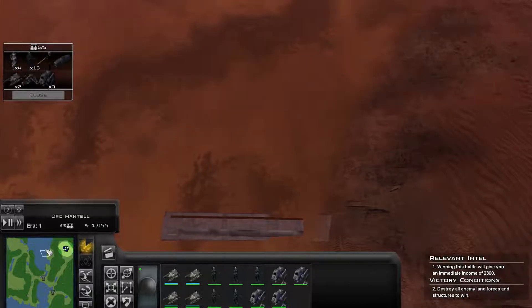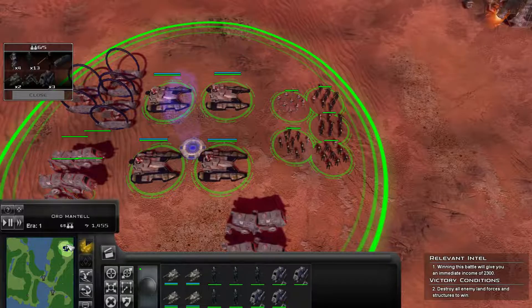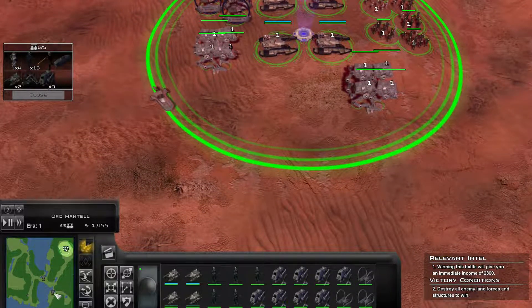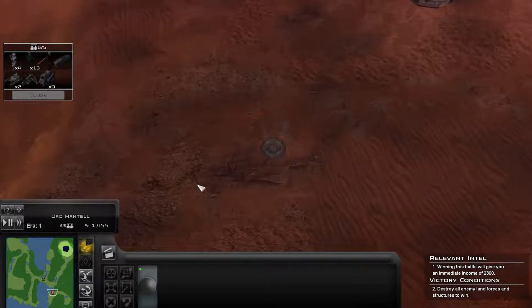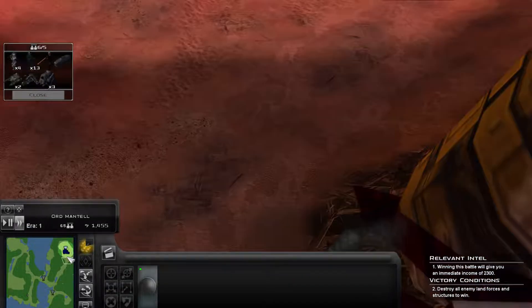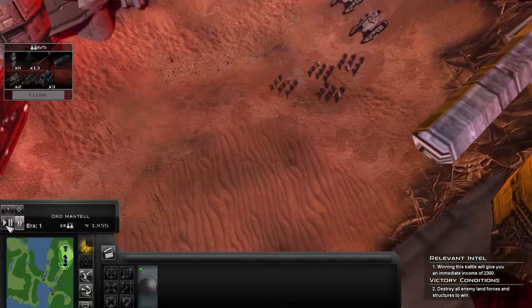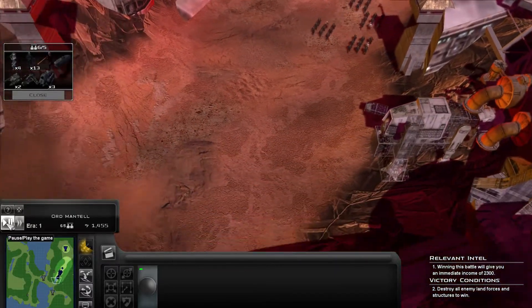I don't know why my minimap is not going where I click. It is not centering on where I'm clicking at all. That is going to be problematic. Alright, everyone, I have a mission for you and it's to go up here and murder everyone who gets in the way. They should be okay doing this on their own. I'm not expecting a huge amount of problems. Let's just keep an eye on them as they go and get ready to pause if there is an issue.